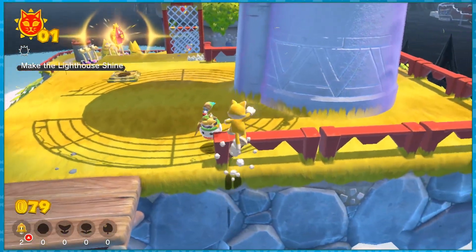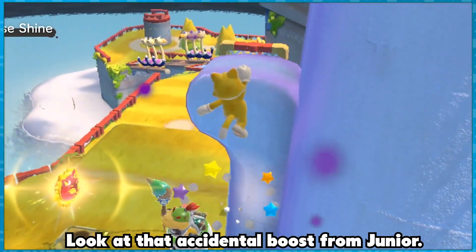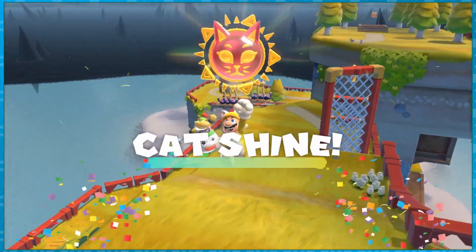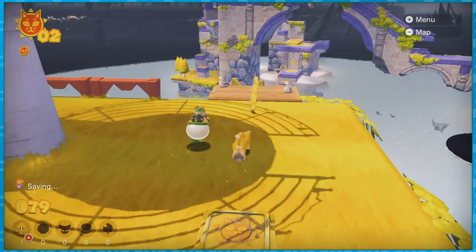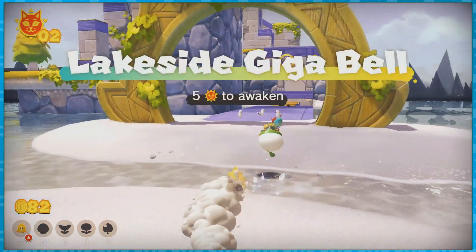I realized I can reach this Cat Shine if I carefully get onto the ledge, wall climb up the lighthouse and onto the ledge — which is sort of like the tower's tail — and then fall right onto the shine. Each lighthouse is home to 5 different shines, 3 of which require you to leave and come back to a slightly different layout each time. I didn't know this, so I just continued across to Pounce Bounce Isle.